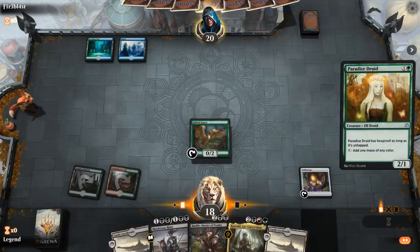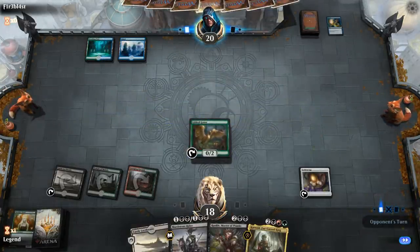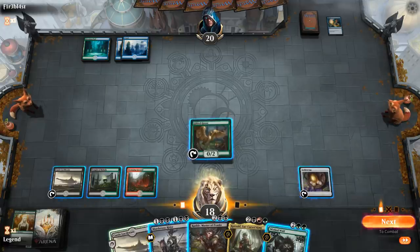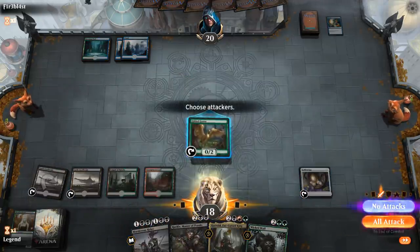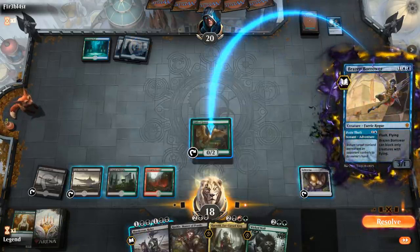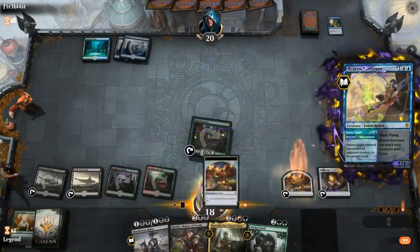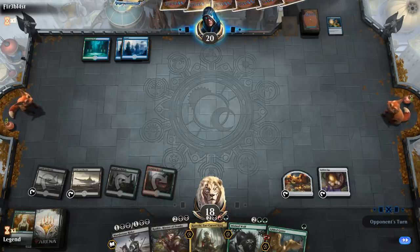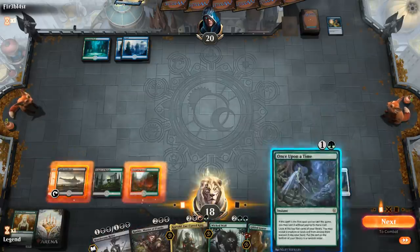Are we up against Simic Flash? Looks like it. So Paradise Druid gets Quenched. I could play one of my 4-drops at the cost of food, but I think I'd rather wait — just play another castle, say go, and then make a food end of turn with the Goose. Opponent's gonna try to bounce the Goose. Could keep up Murderous Rider, but opponent's gonna play all their creatures at instant speed anyway, so might as well just make a food. I'll probably have to slog through a bunch of counterspells.